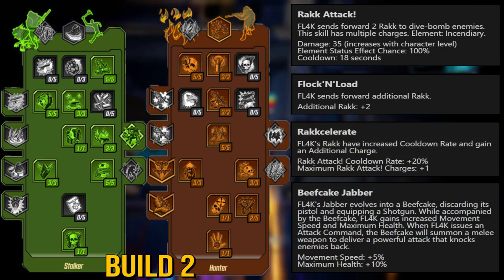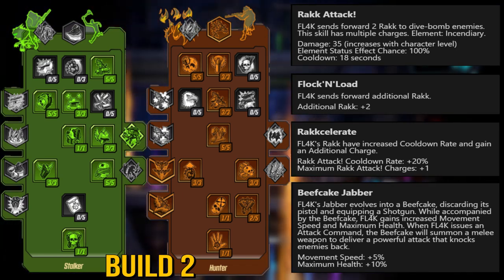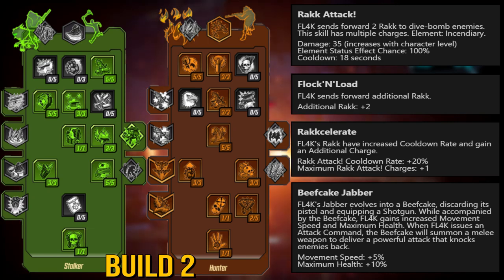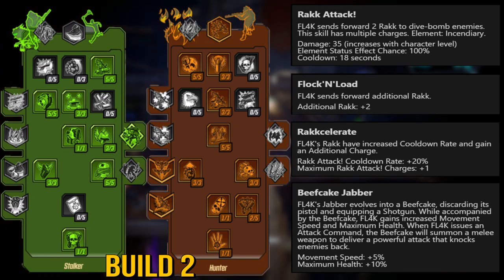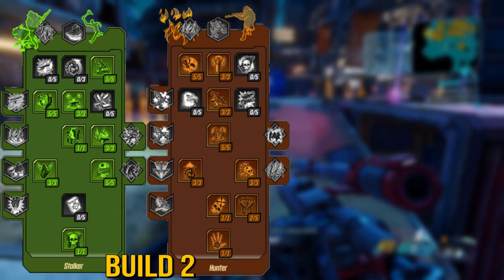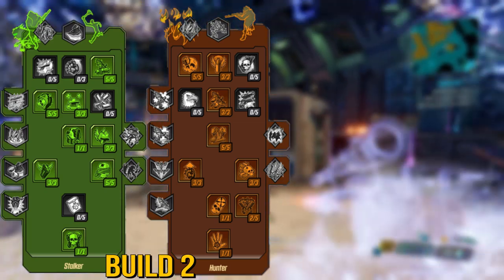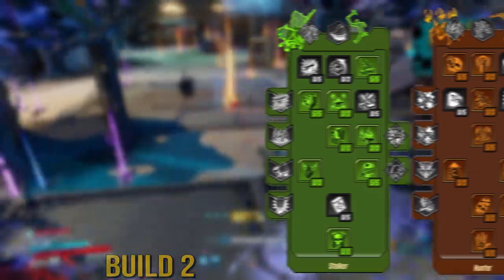The switch from Fadeaway to Rakk Attack for multiplayer is pretty much solely because of how strong the Rakkslag anointment is. Once your rakks hit an enemy while you have this anointment, that enemy takes double the amount of incoming damage, and this bonus is stackable with other debuffs such as the It's Piss grenade. The anointment is incredibly powerful in squads of two or more players because once you spread your rakks, the enemies will just get pulverized by you and your friends.